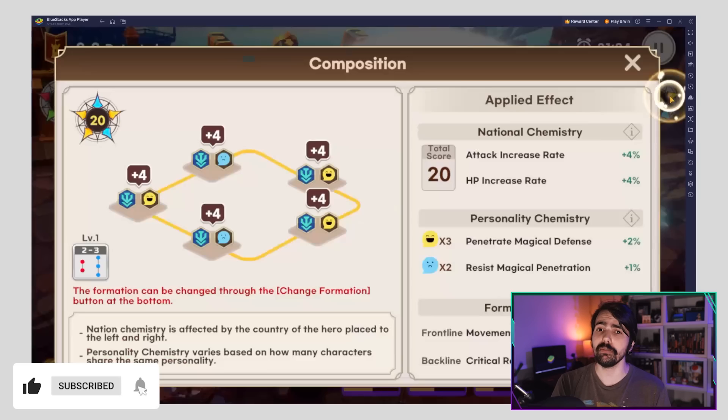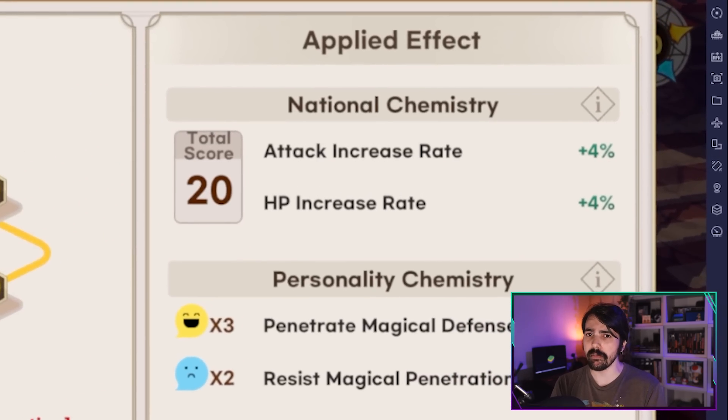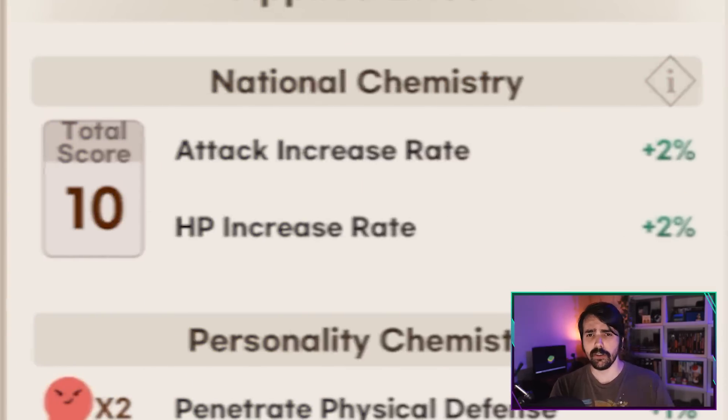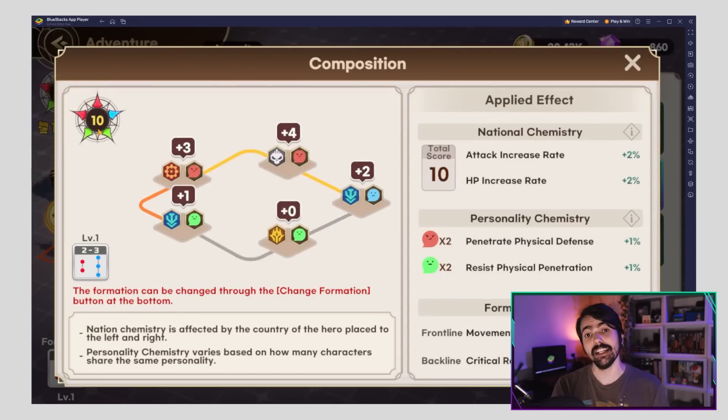If you choose your team right, you can gain extra stats just by having heroes from the same nation or friendly nations. This is called natural chemistry, and it can increase your attack rate and HP. So before building your team, make sure to check the different nations and their relations.